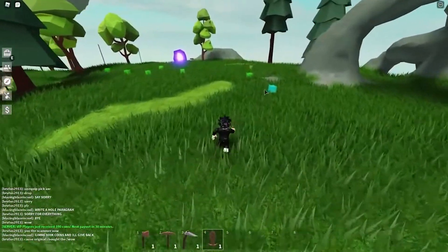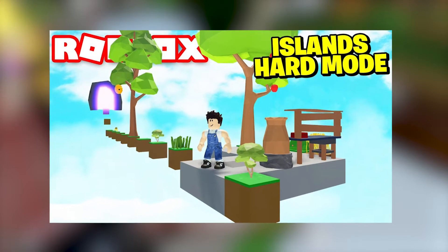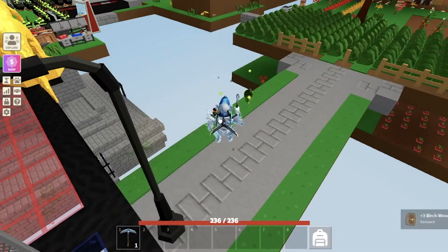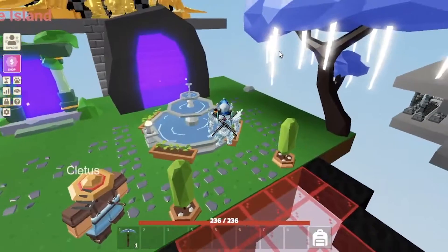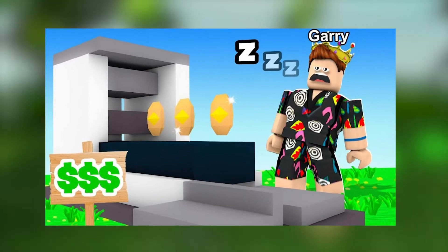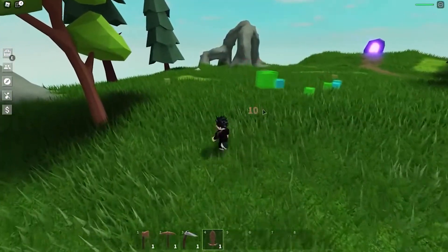Another easy but smart trick is to stay active during update days. The developers release a lot of amazing limited-time items during updates, and these items sell for millions later. For example, the static scepter — people are actually buying it for 40 or even 50 million coins, which is huge. So every time there's a new item in the game, try to buy it as soon as possible because that item will make you rich.